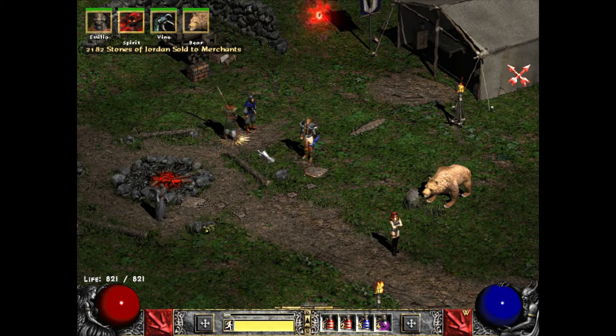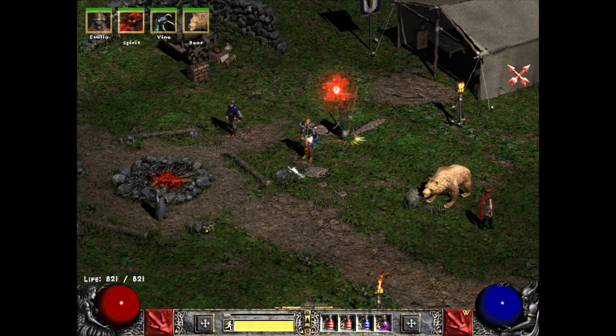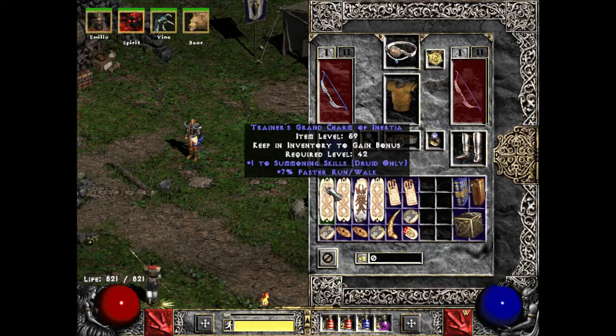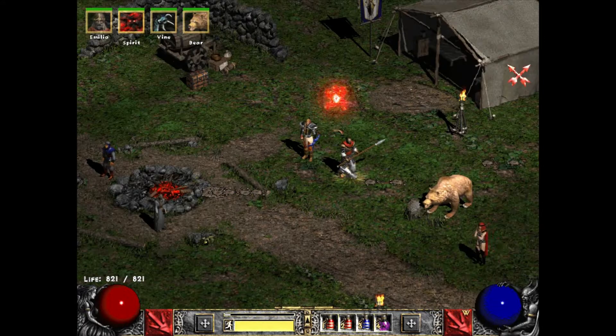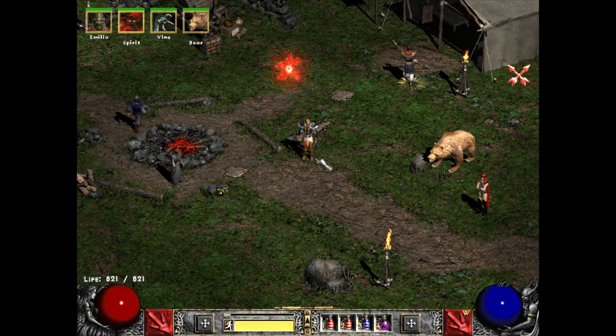I saw a video by a dude named Akis Hirsig - I'll link his video in the description below. He had a super expensive, awesome version of this build with Drax, a Reaper's Toll, an Enigma, and an inventory just full of summoning charms. I think he played on like Players 5 or something. It was just nuts - he's got a wild build.